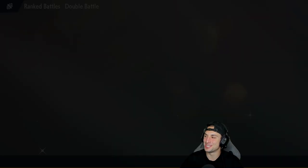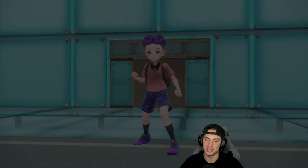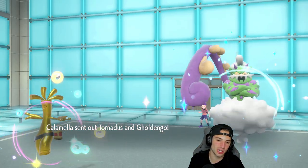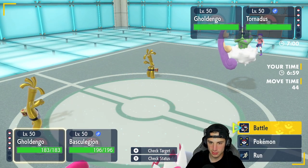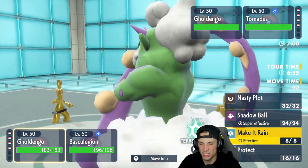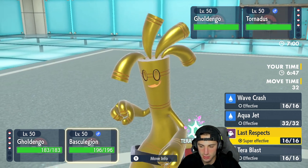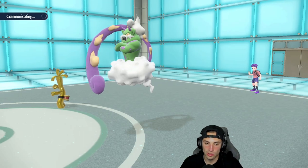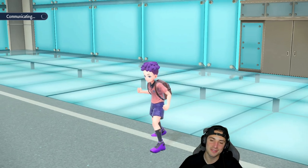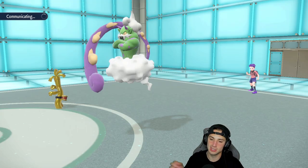We used Breloom in match two to great effect — Bullet Seed, Mach Punch, Spore, all solid plays. For this match, Tornadus and Gholdengo lead for them. Make It Rain is terrifying but I am Choice Scarfed with Basculegion. I'll Protect Gholdengo and Wave Crash with Basculegion — Wave Crash with Adaptability doubling damage is huge. The opponent Terastallizes into Water Tera on their Gholdengo — the one Tera type that screws me over. Of course they got it.